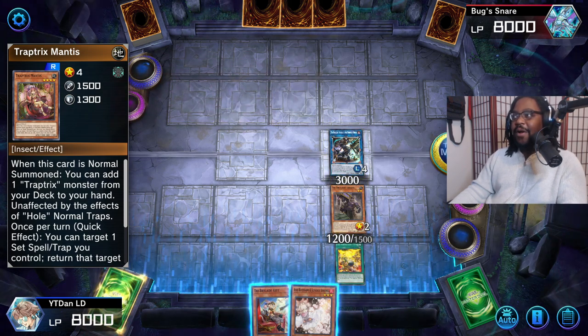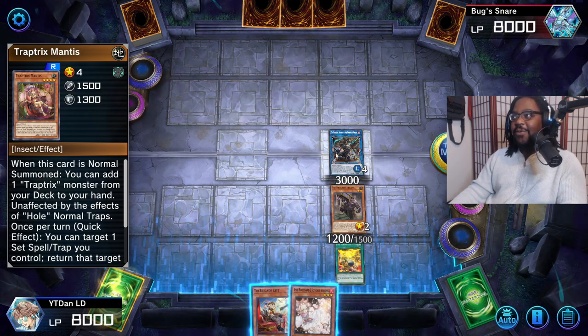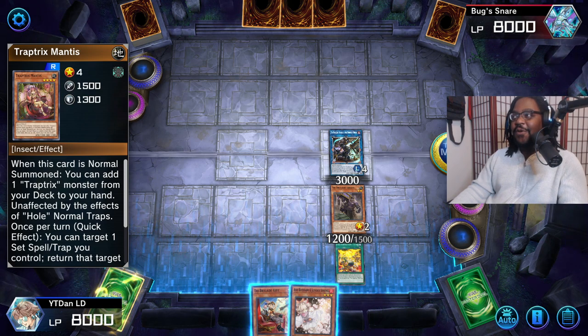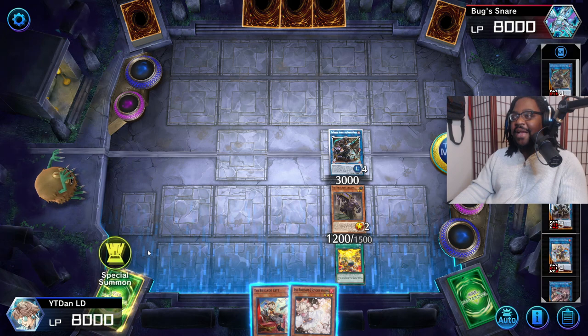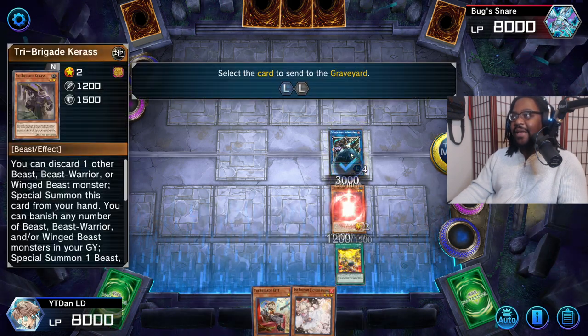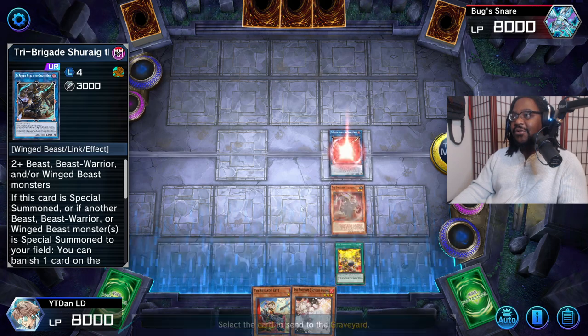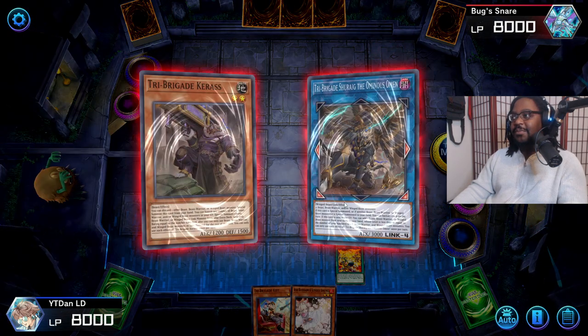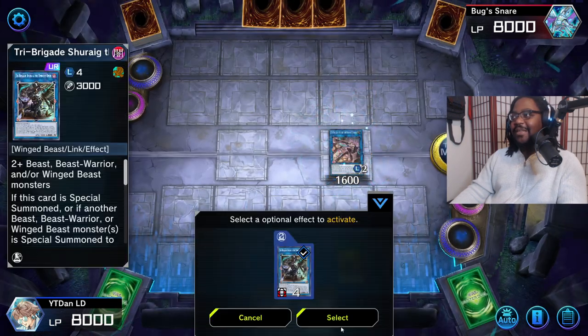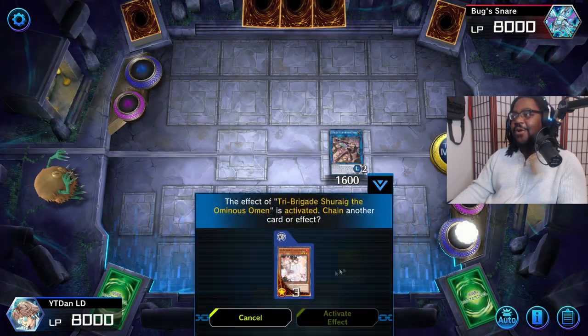Here's the first part of the combo. We have removal within this combo line which is good - the first part is a non-target banishment removal. Then we're gonna go ahead and link into Blossom.